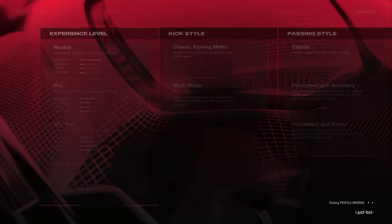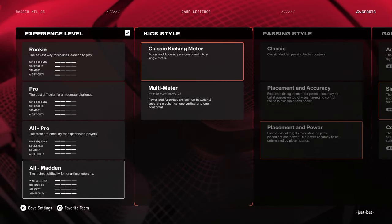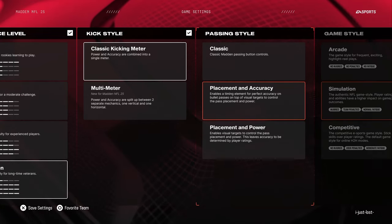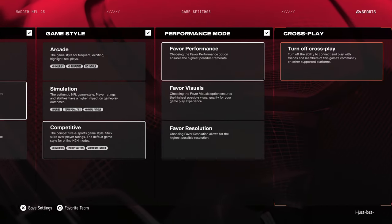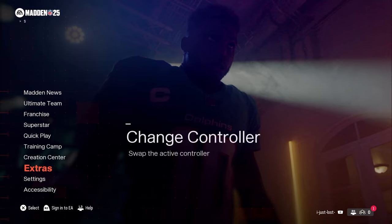The best team by far is probably the Kansas City Chiefs. Always play on All Madden. For passing style, I'm going to go classic. For passing style, placement and accuracy is really, really important — you have to be on this, it's the best way to pass. Game style we're going to be on competitive, favor the performance, and I turn off cross play unless I'm playing in tournaments.